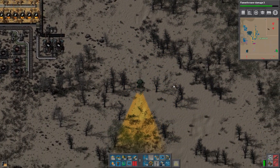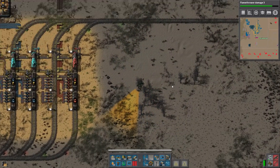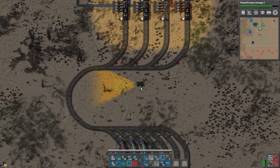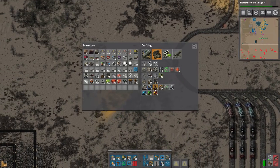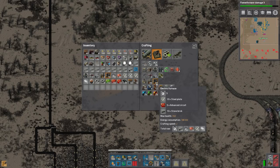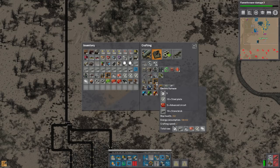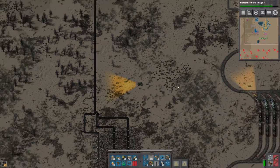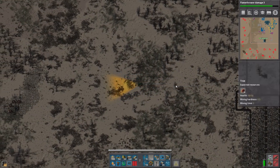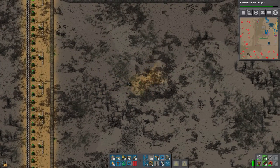Electric furnaces generate far less pollution and they do not rely upon coal. But the biggest problem I have with them is the fact that they're energy hogs - they use 180 kilowatts of power. By the way, in case someone was asking - why don't you just go to electric furnaces and power that with boilers and steam engines? I actually did the math and it comes out to exactly the same power. So the boilers would just simply need to be making all the shit instead - it doesn't really make a difference.